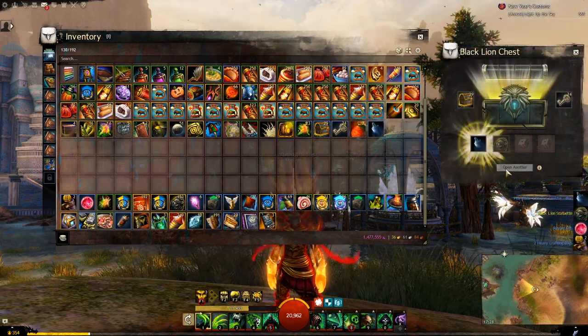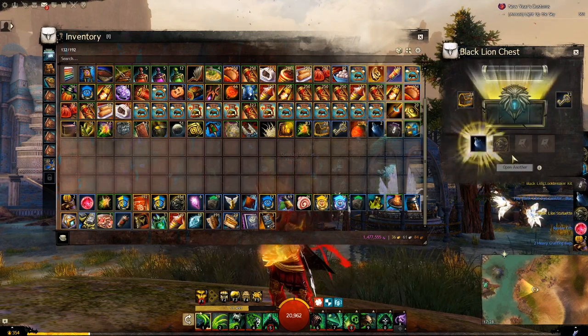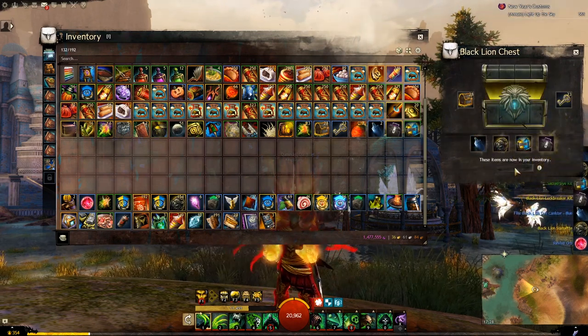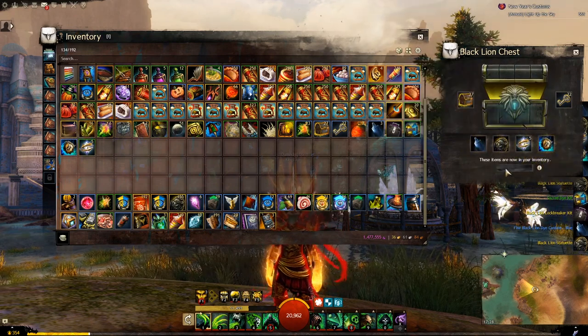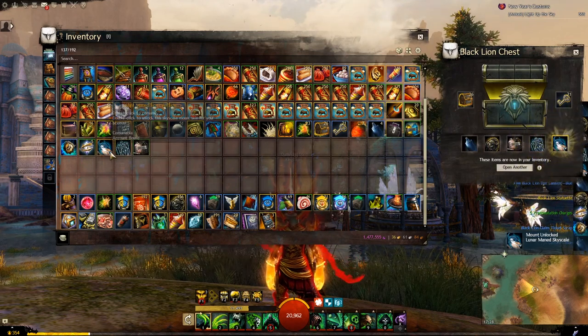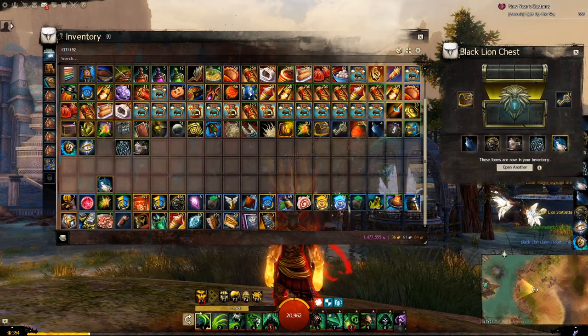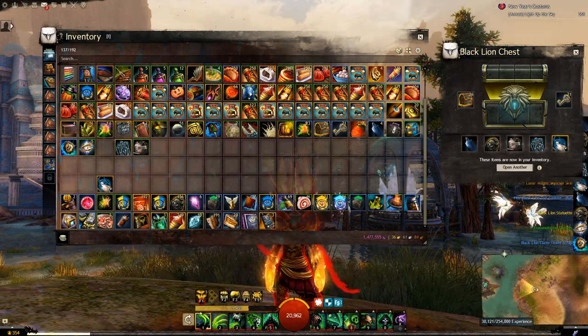We got some dye kits already — the sacred dye kit. Fourth key! That's insane.